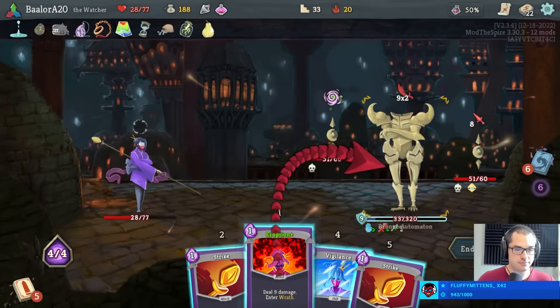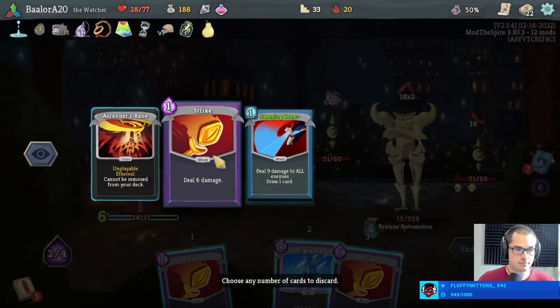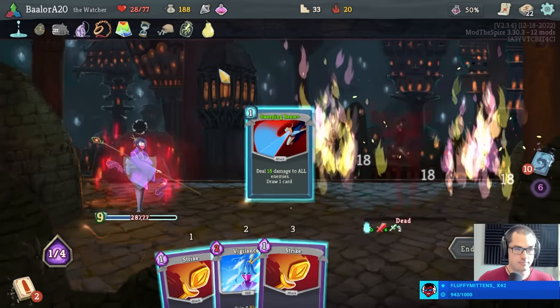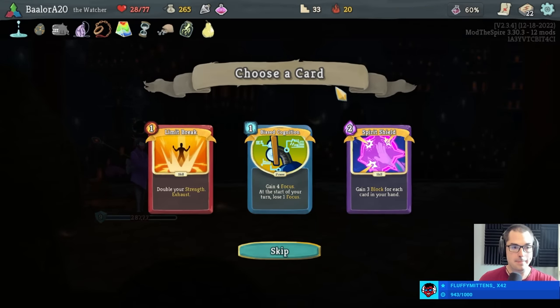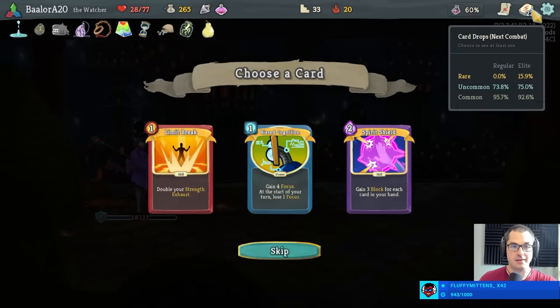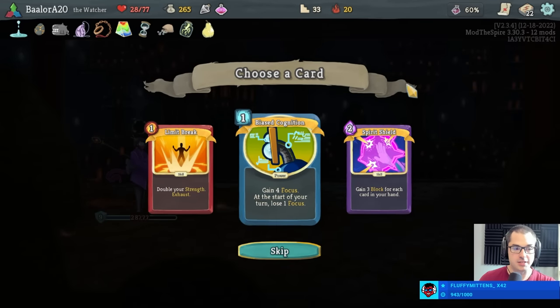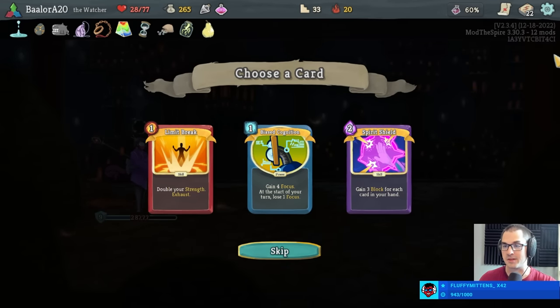Seems like a kill to me. Good. Kept the potion — quite happy with that. Limit break, with no shuriken. Bummer. Bias cognition could gain a ton of focus. Or spirit shield gives us block based on the number of cards in hand. Interesting.